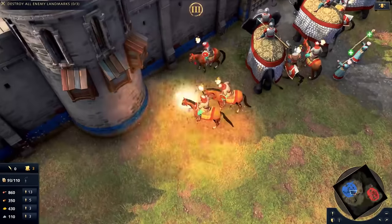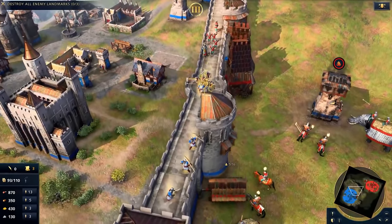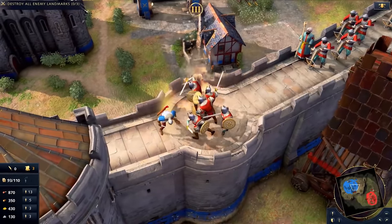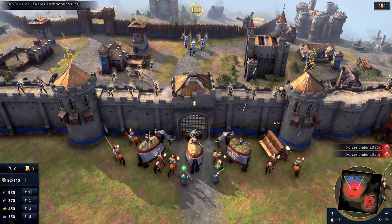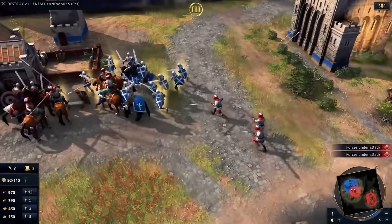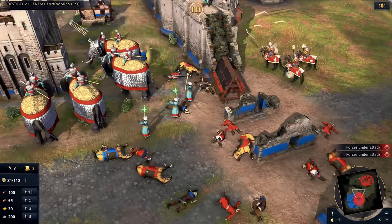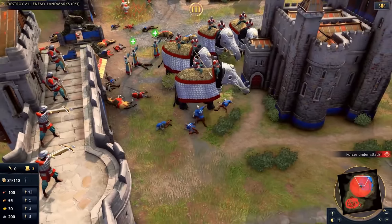Those five are: Battering Rams, Springald, Manganel, Counterweight Trebuchet, and Bombard. Of course there are some variations — like the Chinese getting Nest of Bees in lieu of Mangonels, Mongols getting Traction instead of Counterweight Trebuchet, and the French getting Cannons versus Bombards. But when we look at these four or five siege engines, we really see the basic platform for everything.